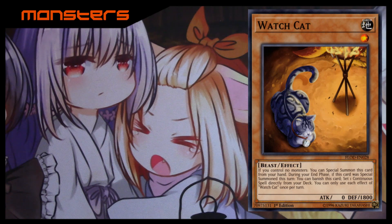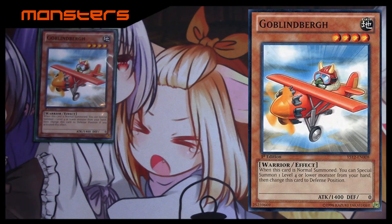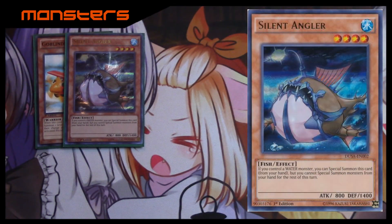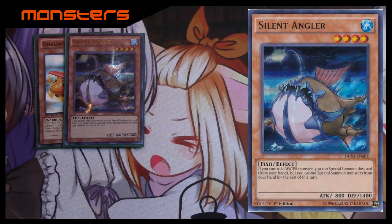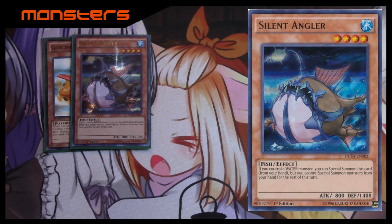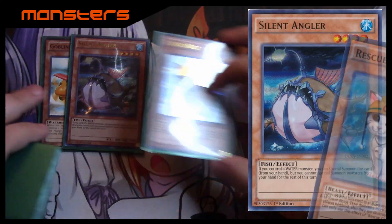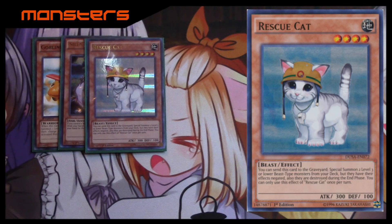For the one-of extenders we've got the one Goblinberg — he requires a normal summon but he gets another monster right out of your hand. Next, Silent Angler: you can special summon it right from your hand if you control a water monster, and Wind-Up Shark is water — so that works. He's level four. His only downside is you can't special summon from the hand for the rest of the turn once you do that, so make sure he's your last card. Finally, one Rescue Cat, which can get out two Wind-Up Rats directly from the deck so you can go right into the Wind-Up link monster.